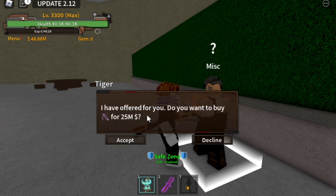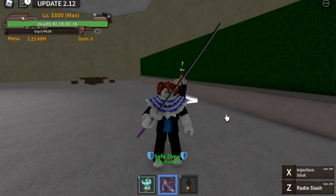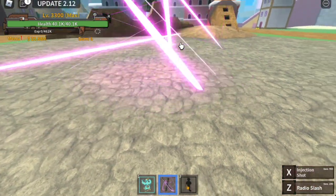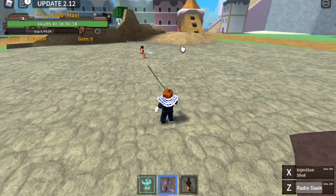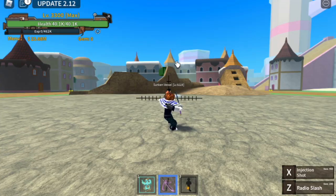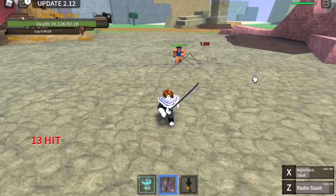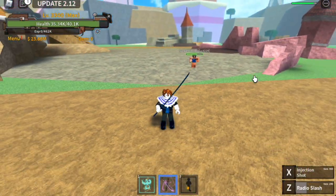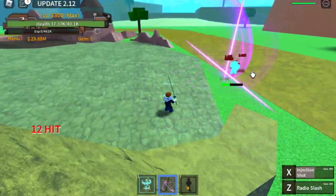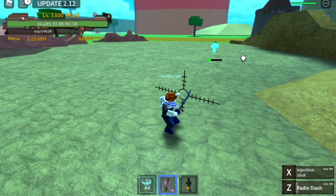After completing all quests, go to Tiger and he will thank you and ask if you want to buy the Kyoru. The Kyoru is worth 25 million Belly — make sure you have that. Here is the sword guys. It has two skills: the Rageous Slash and the Injection Slash, which is a long range attack. But the damage is not that high, so if you ask me — authentic triple katana or this one — I will still go for the authentic triple katana.